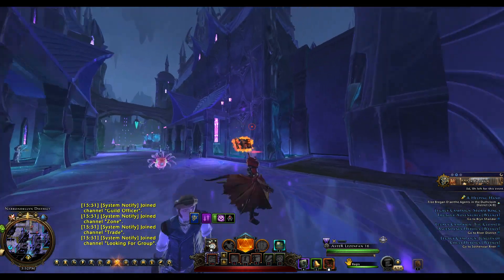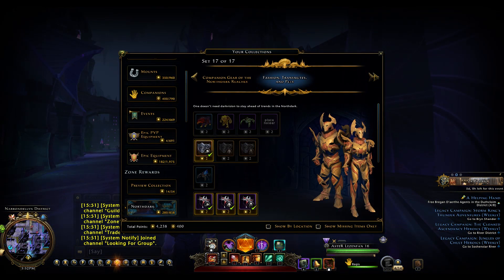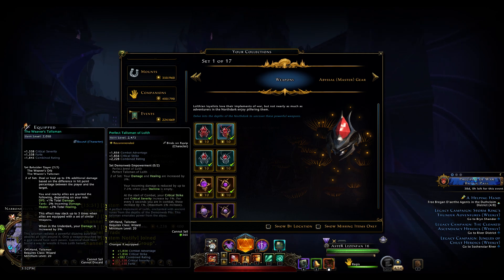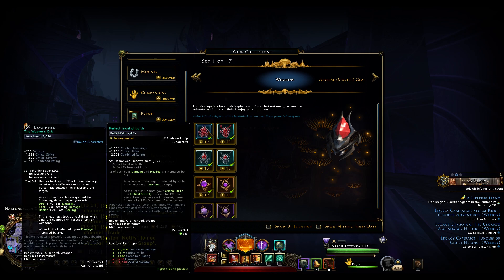They also added some new items, starting from these weapons called Perfect Jewel or Lulled. It's not written where we can find them, but they have a lot of item level, and the bonus seems to me like Lionheart and the Watcher Weapons mixed together, or something like that.